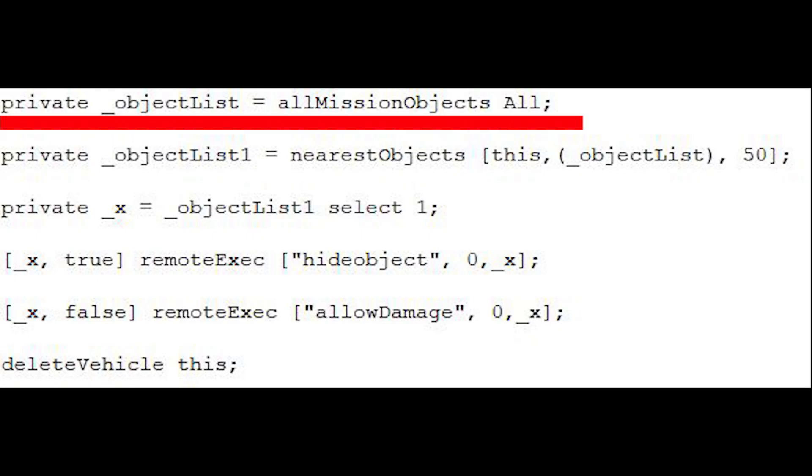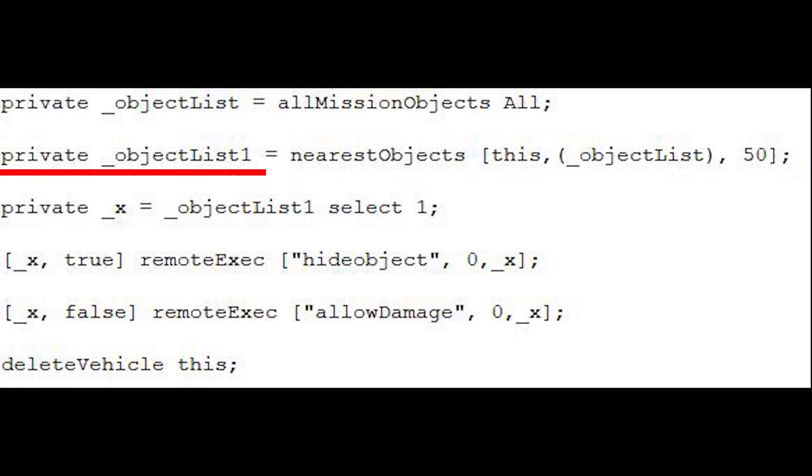Paste the code into the init box. Part 1 of the code creates a private variable called ObjectList, which will contain the names of all mission objects. This is achieved by using the AllMissionObjects function. Part 2 of the code then creates another private variable called ObjectList1, which will create an array containing all objects within 50 meters of the helipad.